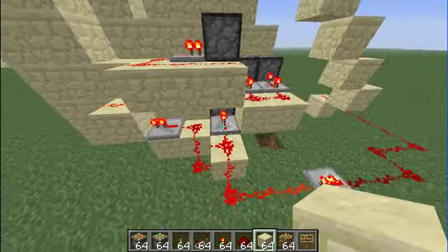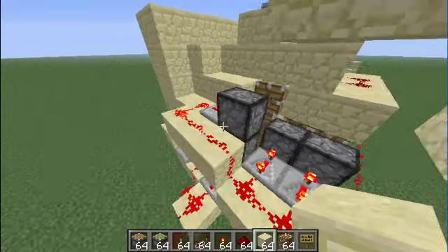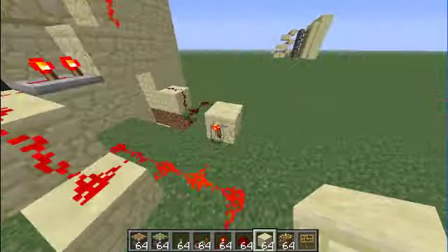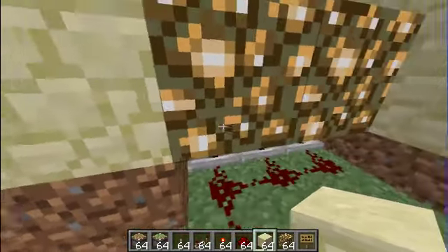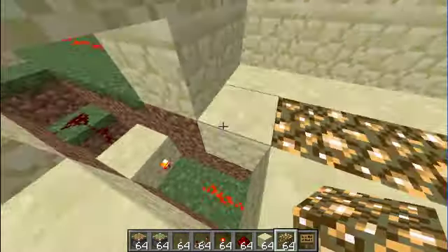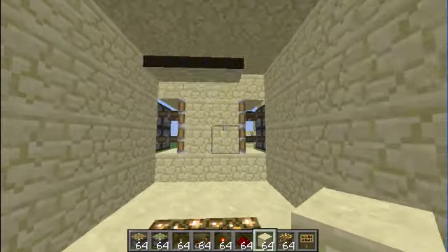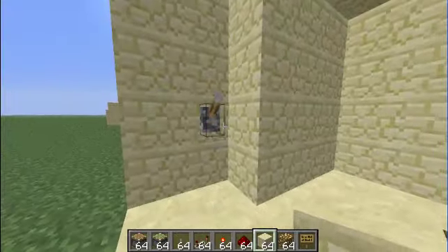It goes all the way around to these three, which is exactly the same — that one's powering the bottom one, then it goes up here, that one's powering the one in the middle, and then that one's powering that one. The bottom ones are quite hard to explain because there's quite a lot of stuff here, but it's very simple — those three repeaters are linked to the bottom ones which come out. Now the middle bit here — you may have seen this door before — it's just two pull-out ones that extend and come out like that.